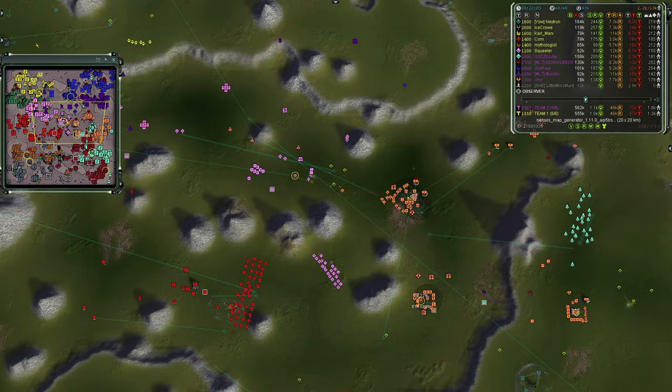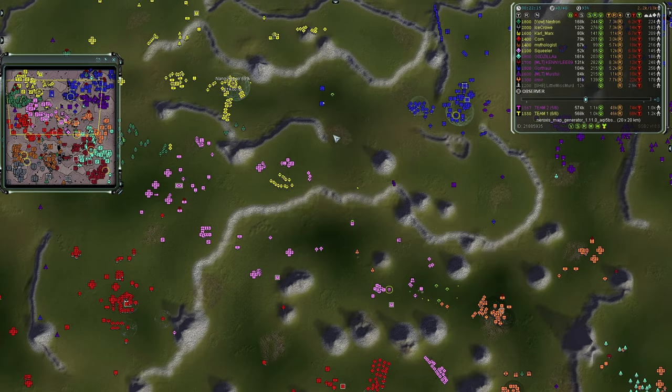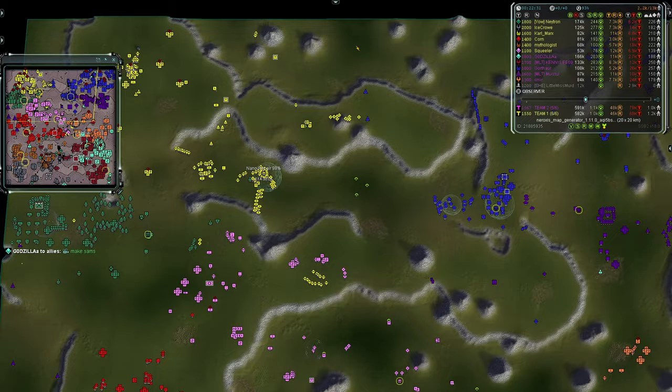A T2 missile launcher is online targeting Squealer's T2 mexes — he's just receiving the pain from Team Two's northern players. A gunship attack to the north didn't go well. Then all of Gothrall's wall sections get control-K'd — he just built them all and deleted them. Mad lad. Bratsworth is online with advanced radar coming for Carl Marks.